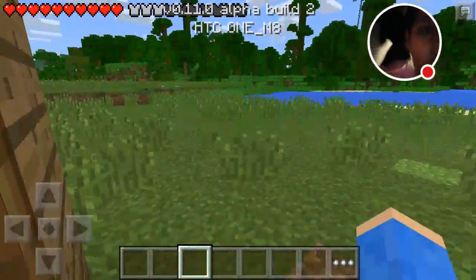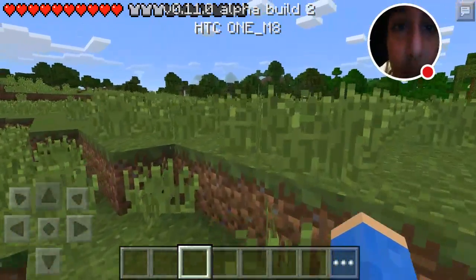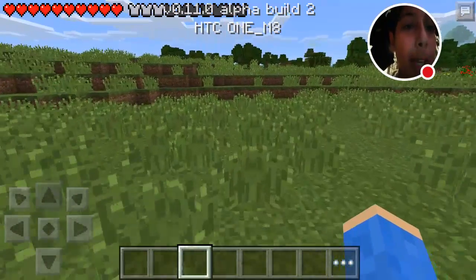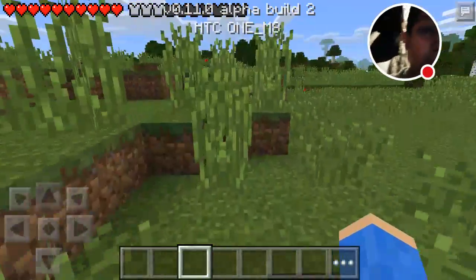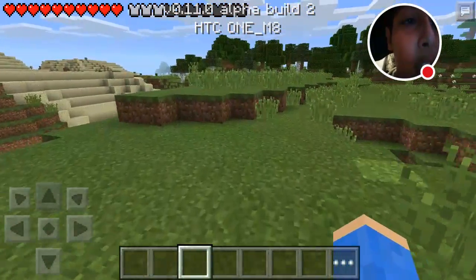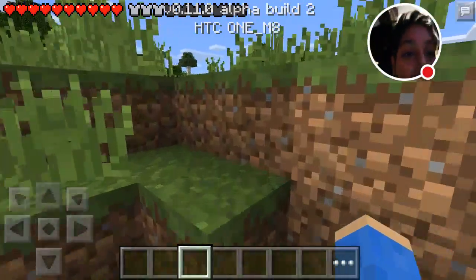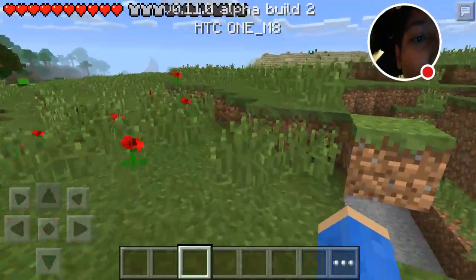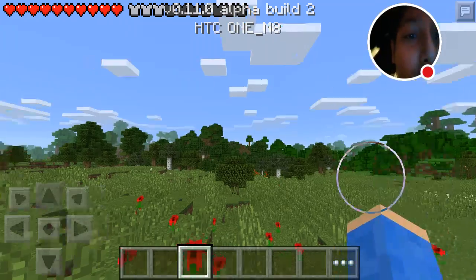Let's go find a tree — there's some trees. I haven't found any monsters yet. I'm trying to find them, and I can't put it on peaceful anyways. You might say 'oh yeah, put it on peaceful' — I can't, there's no peaceful option. Where's my house?